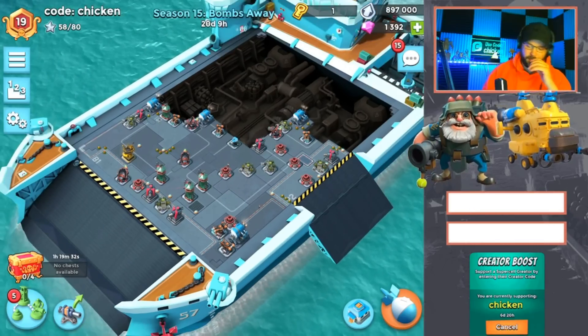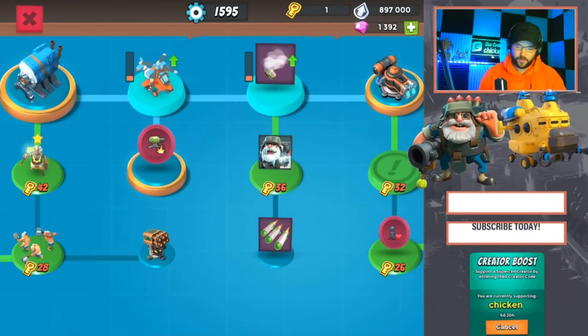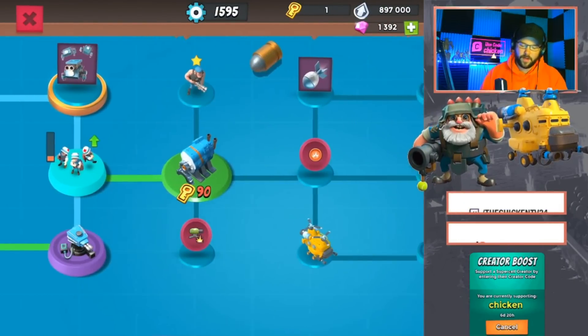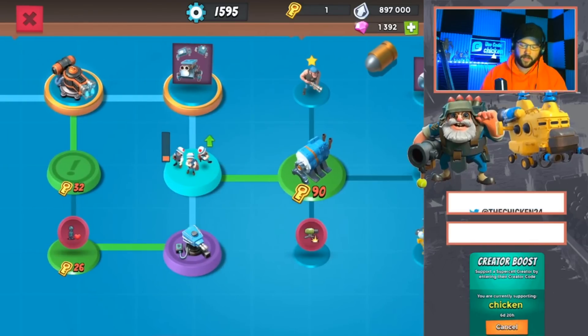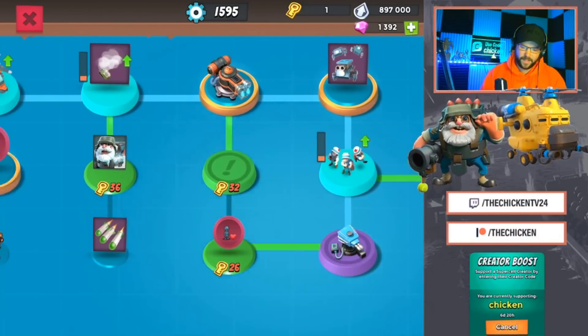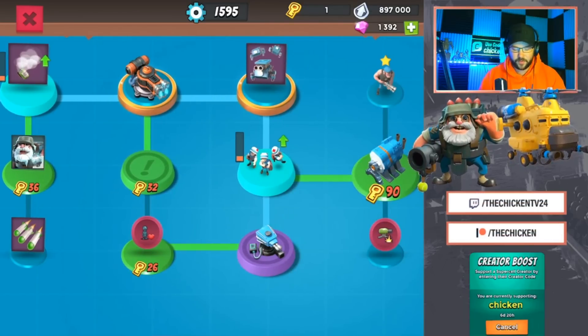The two biggest mistakes I've made right now: number one, getting building damage, and number two, getting Shock Blaster. Everyone else has seemed to have saved keys and just gone straight for the next engine room. I think this is more of one of those things where it's a problem right now — might not be a problem in the future.